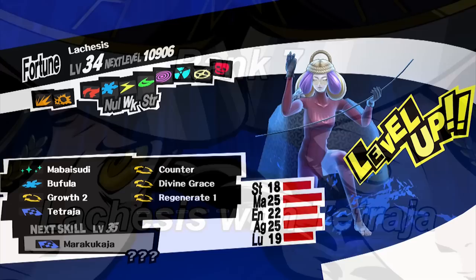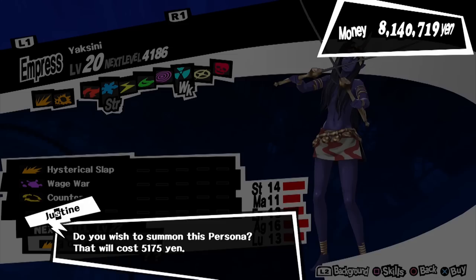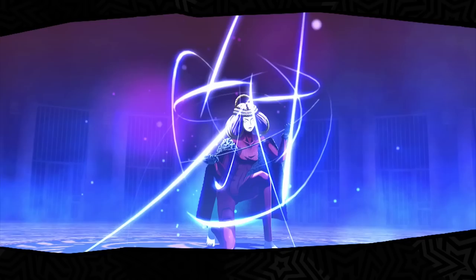For rank 7, you must create a Lachesis with Tetraja. First, obtain a Principality who has Tetraja passively, by fusing Lamia and Sandman, both found in the fourth palace. From there, fuse Principality with a Yaksini, which can be found in the third palace, to create Ame-no-Uzume passed down with Tetraja. Finally, use Isis obtained from the fourth palace and fuse with Ame-no-Uzume to create a Lachesis passed down with Tetraja. Remember, you must be level 34 to create Lachesis.